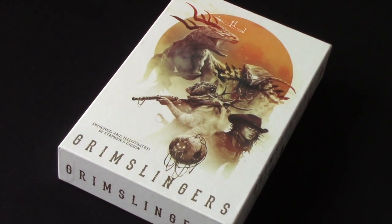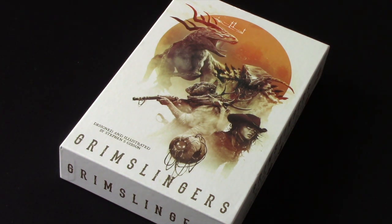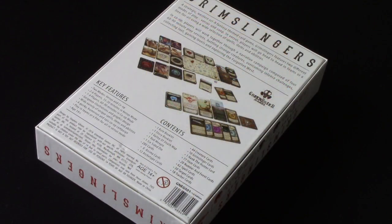Welcome back to Box to the Lights and welcome to this Grim Slingers playthrough. Grim Slingers is published by Greenbrier Games and is designed and illustrated by Stephen Gibson. You're looking at the first edition game — this is now in a second edition. There are a few subtle rule changes between first and second edition. I'm going to play first edition rules.